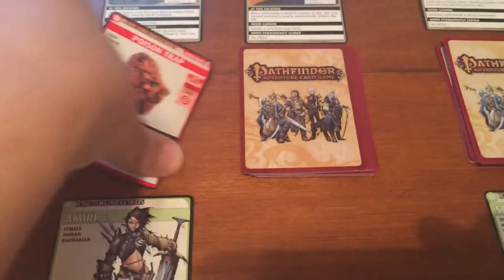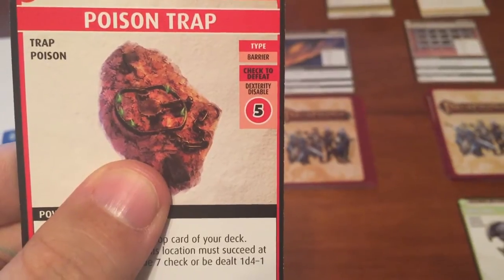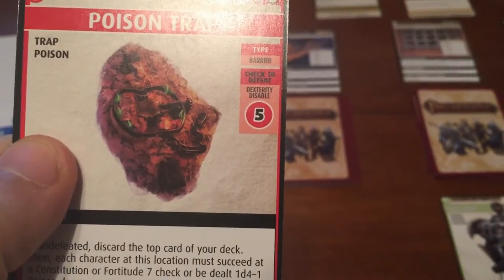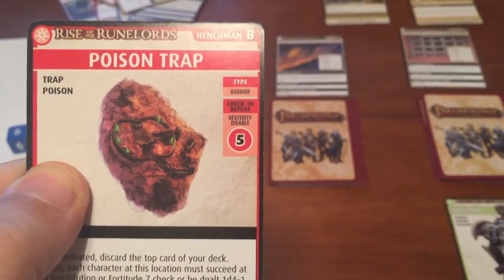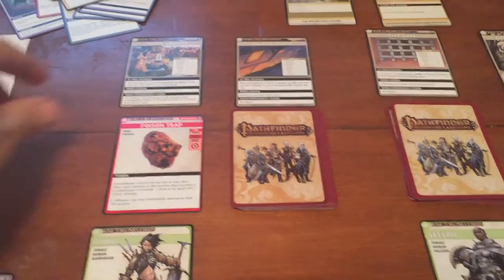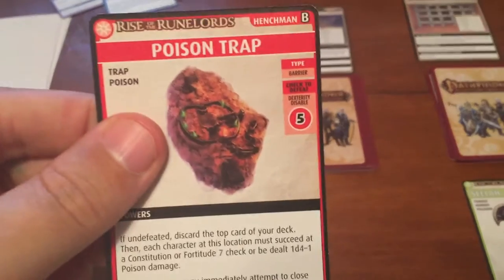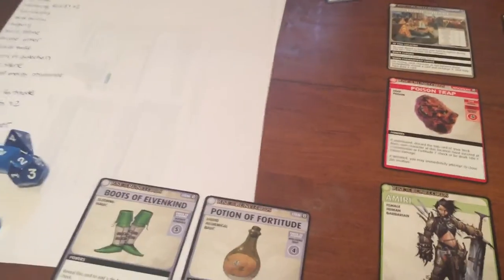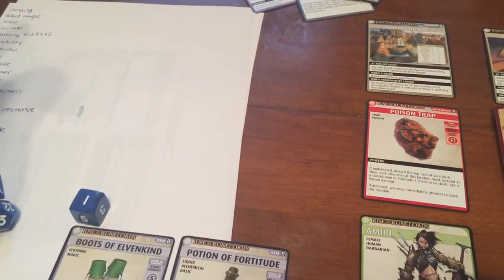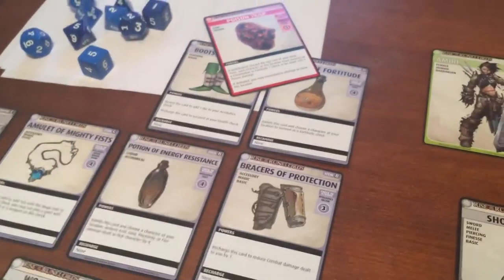The trap also has a Strength Melee or Con check option — she can bury a card. No matter what happens, she'll be able to attempt to close the location since it's the last card. She goes for it with the Dex check. Her Dex is 6 so the check isn't over yet, but she rolls a 1. Undefeated — discard the top card of your deck, which is the Blessing of the Gods.